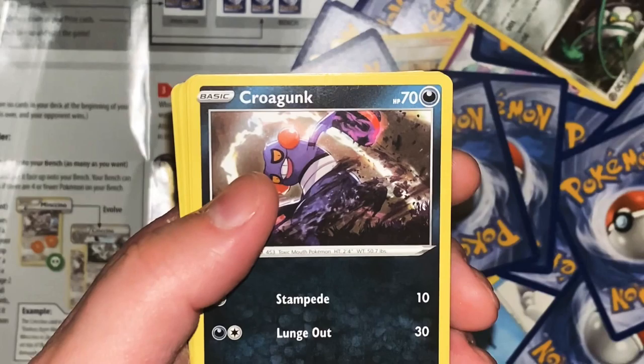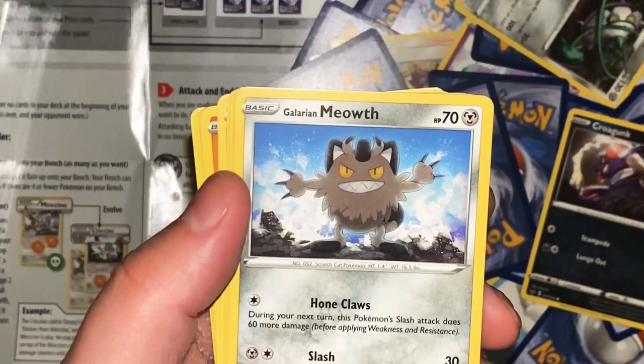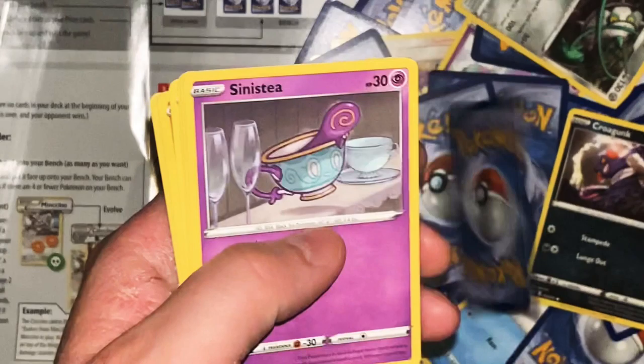Croagunk - Stampede 10, Lunge Out 30. It makes frightening noises with its poison-filled cheek sacks. When opponents flinch, Croagunk hits them with a poison jab. Frightening noises? That's weird. Galarian Meowth - Hone Claws: during your next turn, this Pokemon's Slash attack does 60 damage. Slash 30. Living with a savage seafaring people has toughened this Pokemon's body so much that parts have turned to iron.